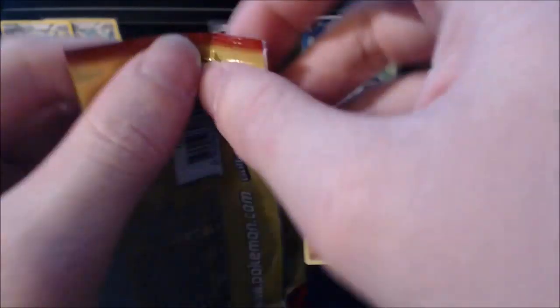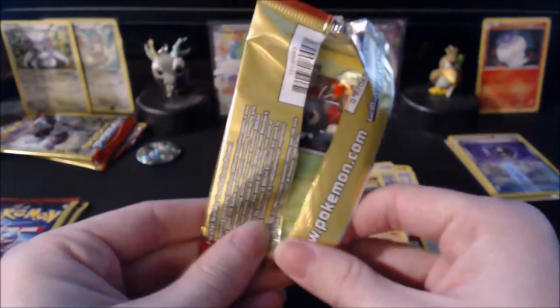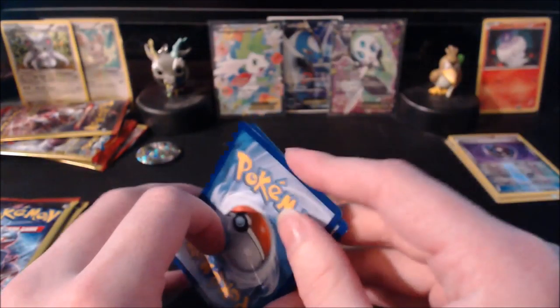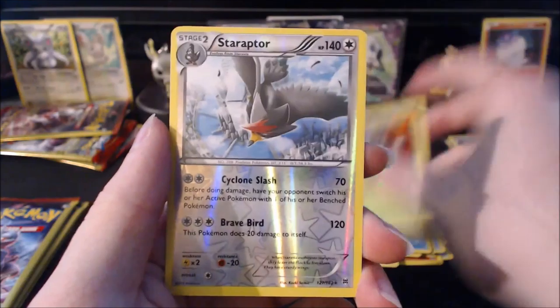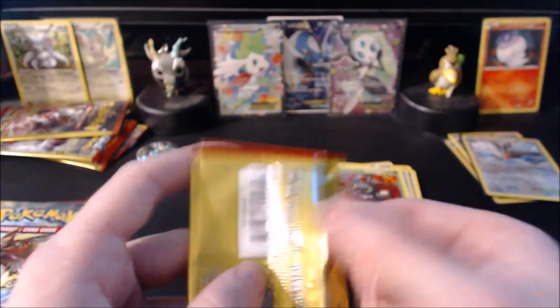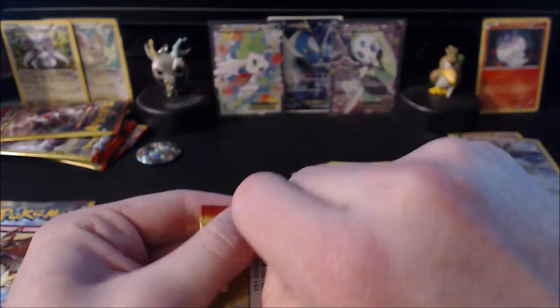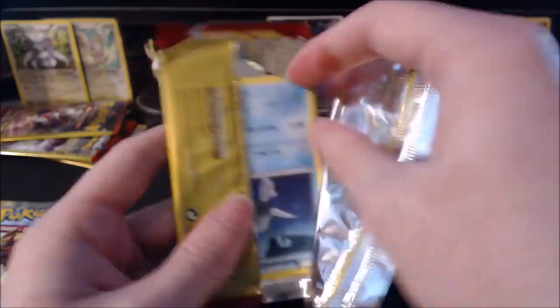Next up is our Mega Mewtwo Y — we only have two of these as well. Let's see if we can save this art. I'm actually having to do the pack opening off to the side because my camera is blocking my view, but it kind of worked out — that one's not terrible. We have a Frogadier, a Scatterbug, and a reverse Staraptor. That is a rare, so we'll go ahead and sleeve that up. Into our third-to-last pack — we really destroyed that one trying to open it.